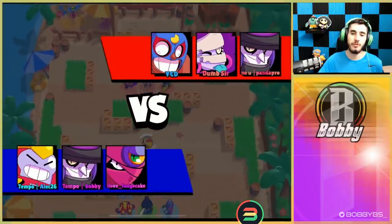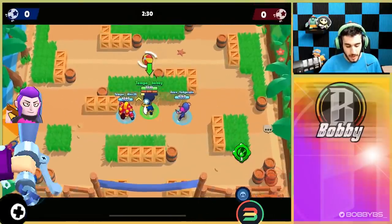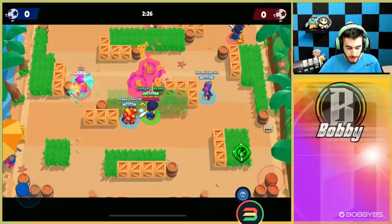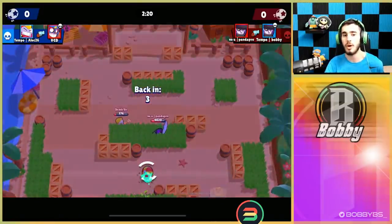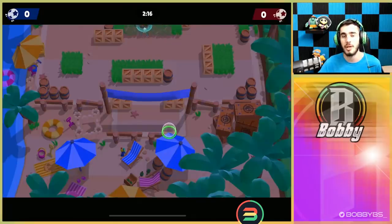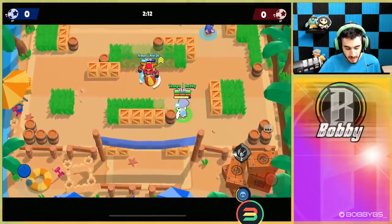Here we go into our first game - we're going up against another Mortis. What you want to do straight off the bat is pick who you want to be targeting the entire game. We're obviously not going to be going for the Primo - going for a Primo as a Mortis isn't a good strategy. You want to go for the opponent you can kill easiest by dashing into them, so for us it's going to be EMS.